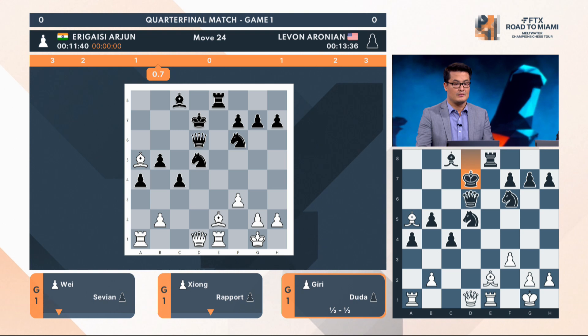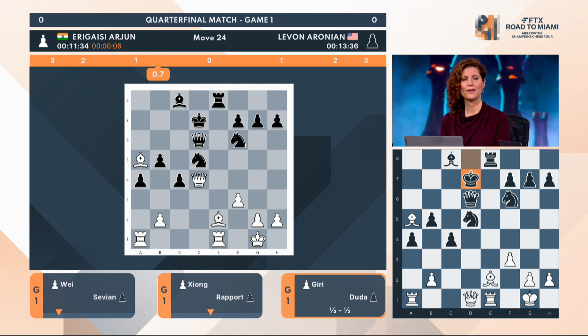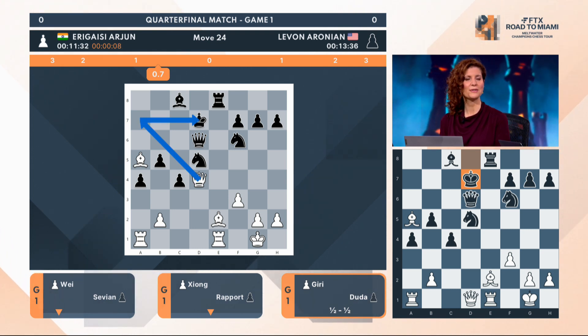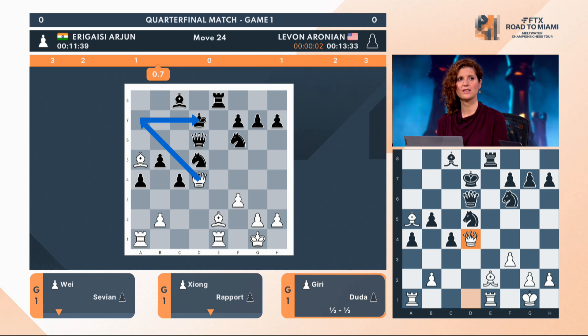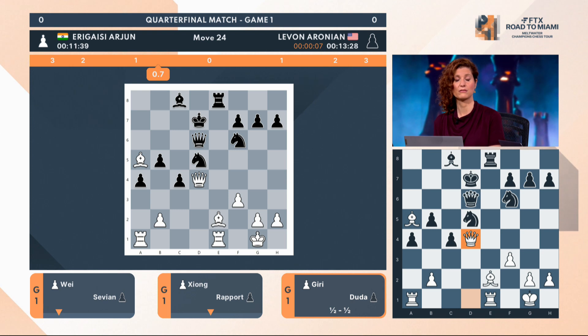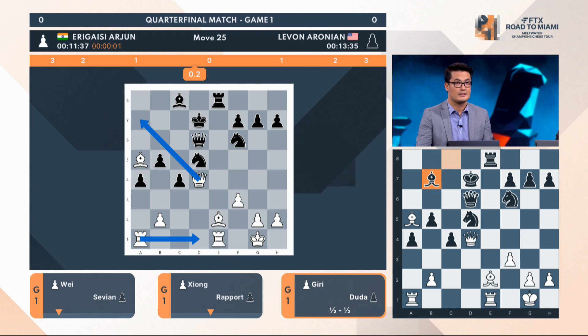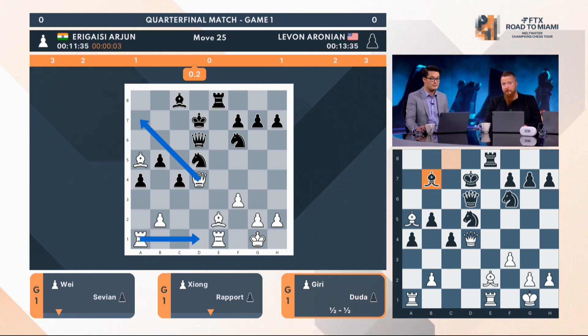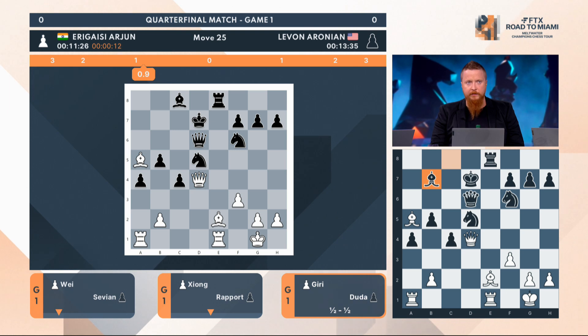I really like this pawn sacrifice that Erigaisi did, because when I was looking at the position, I was thinking White's rook in the corner is not doing a job and probably doesn't have a future. But here, the queen and the rook can coordinate. And now it's just about activating the light-square bishop. And once she's in the game, I think White is in great shape. The rook's coming — it's a nasty check. And the White queen could not go to this square previously because there was a White pawn there. So now the White queen is looking very, very active.